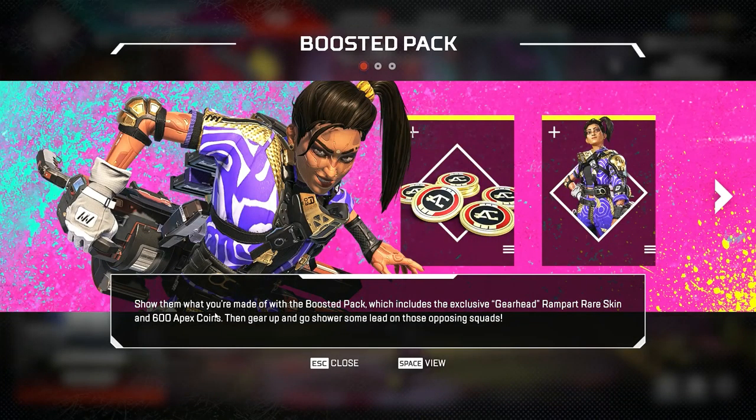This is literally my first time playing this game, so I have no idea what this is. Okay, show them what you're made of with the boosted pack, which includes the exclusive gear head ramp, part rare skin, and 600 Apex coins, then gear up and go. Some lead on those opposing squads. Let's go.